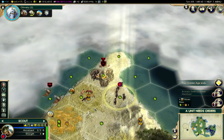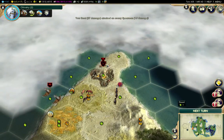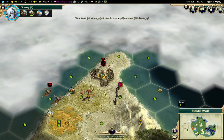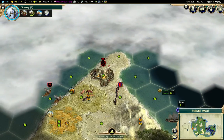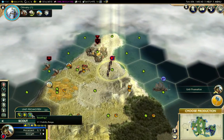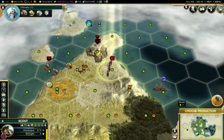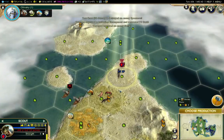The golden age is over. Oh well. We didn't quite take out this spearman here, but I'm pretty sure we'll be able to do it next turn. We got a promotion, so let's increase our visibility range. There's more land over there, so we'll clear that camp.